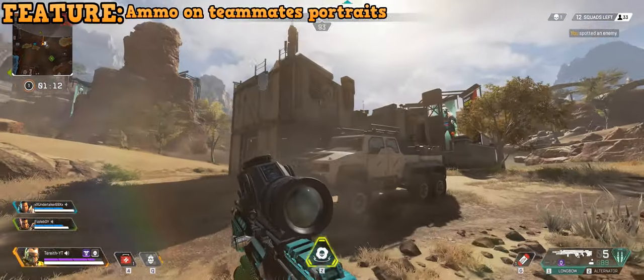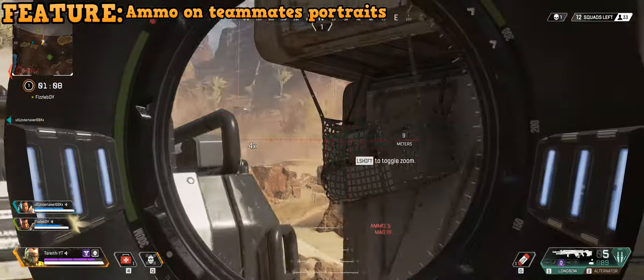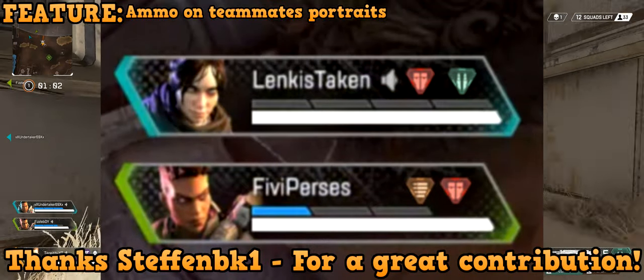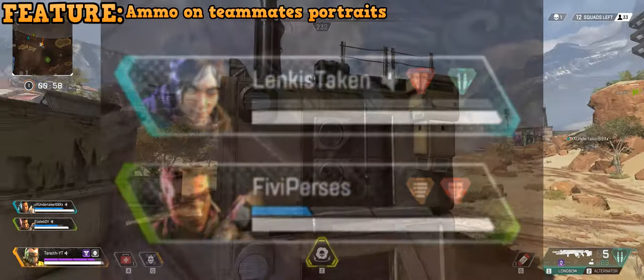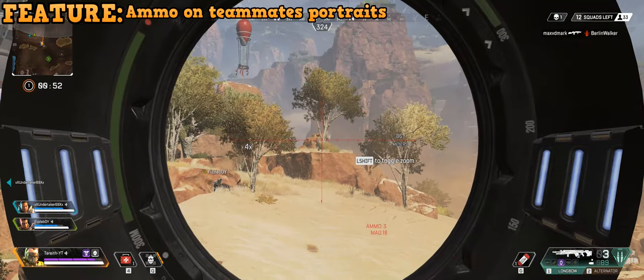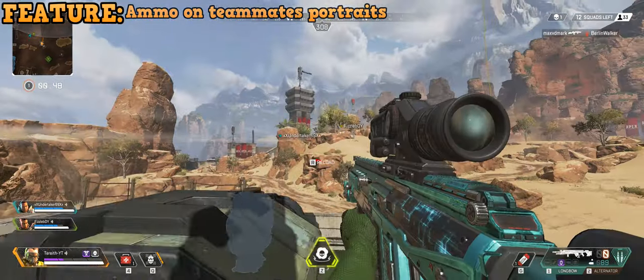Ammo on teammate portraits. A kind soul on Reddit shared one of the greatest ideas that are overlooked by most of the community. Imagine being able to see your friends' ammunition — not in numbers, but what kind of ammo they're currently using with their current loadout. It would make for a much better teamwork experience, wouldn't take a lot of time to implement, and most importantly you wouldn't have to run around saying "hey guys, if you see some shotgun ammo let me know." So please Respawn, hear us out.